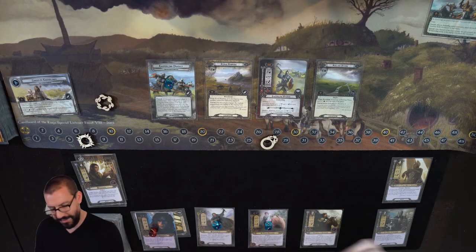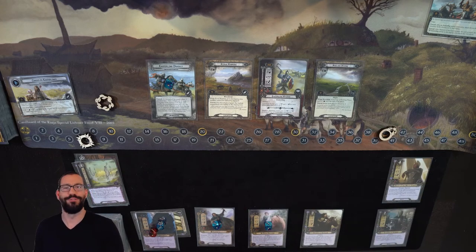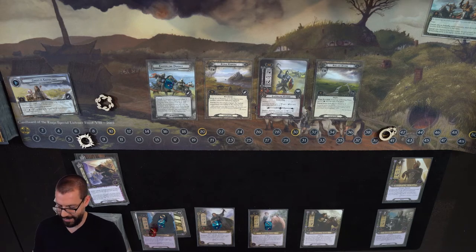Now we're getting to the point where I'm starting to consider triggering Pillars of the Kings and just going with it. If I get a sneak attack I'll be in great shape. Even if not, I could play this Veteran of Mel's Gileath and the two of them could do most of the work on the Easterling Raider. Let's chance it — we're going to play Pillars of the Kings. Boost my threat up to 40, and draw myself four cards in the process. Okay, that's pretty good. Let me spend one from Gildor to draw a card, because I don't think I'm going to Gandalf this round. We are not idle to draw another card — and there's a sneak attack. So with that I feel like we are in very good shape.